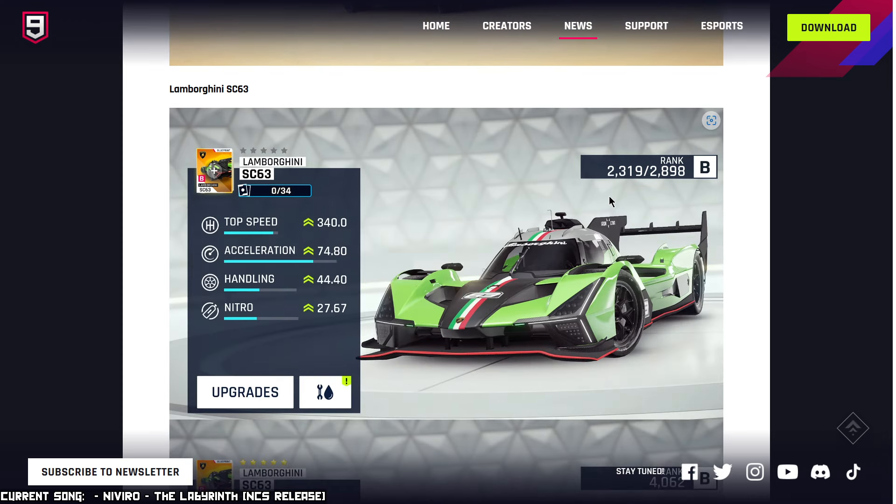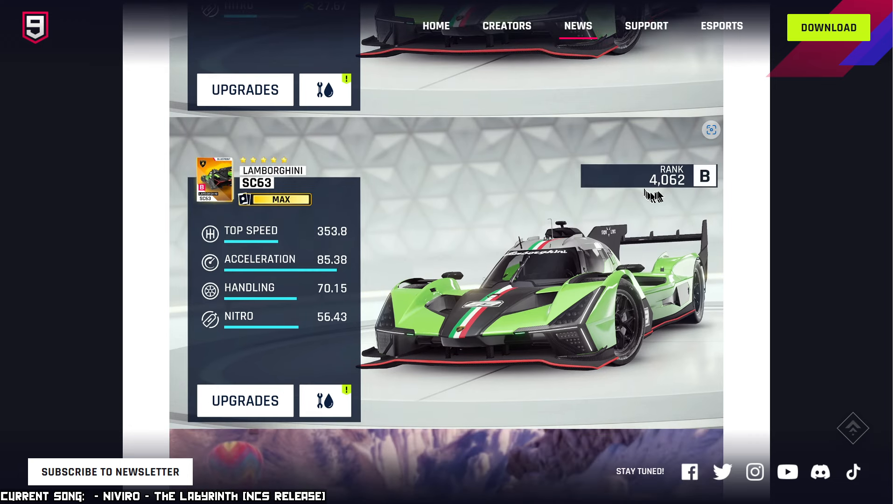We got the Lamborghini SC63. Some days ago I had already made a prediction — I thought this was going to be Class A, because the other two LMH or LMDH cars in the game already are Class A: the Glickenhaus 007S and the Peugeot 9X8. I was afraid it was going to be Class A because six stars and Class A is very difficult to acquire. But instead it's Class B, and at a maximum rank of 4062 — it's another acceleration-based Lambo in Class B.